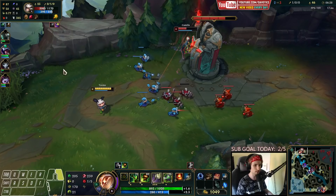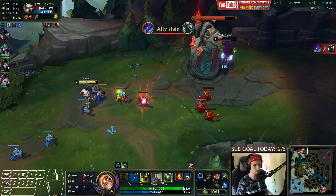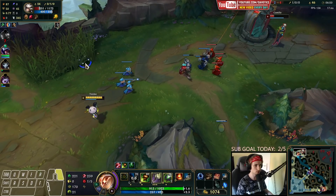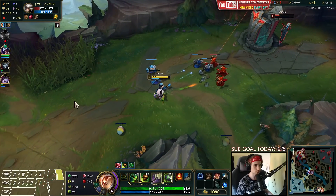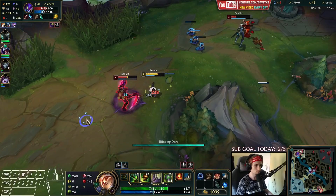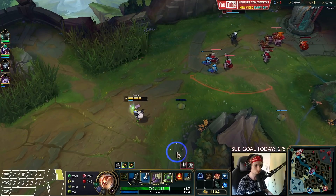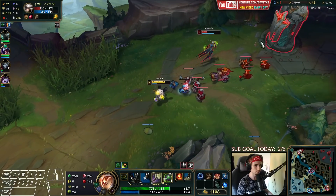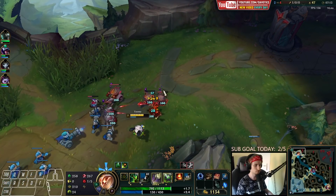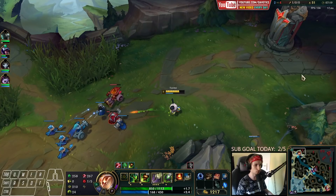Now comes the fun part of the lane — we're going to be poking constantly under tower. I'll place a ward down just in case Kassadin comes in. Look at all the space I have poking down this Camille just because I stacked up the wave! Now we keep pushing — Kassadin is actually coming top right now, not very happy with that, but maybe we can kill both of them.